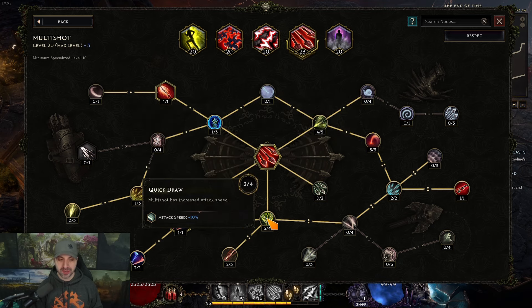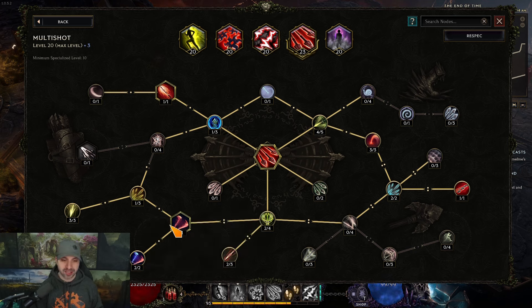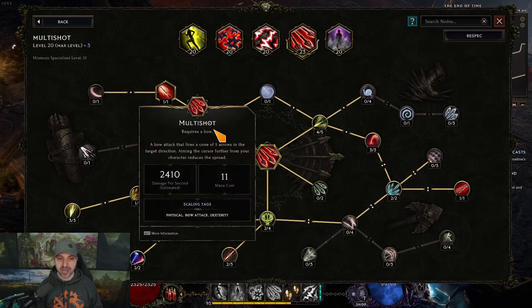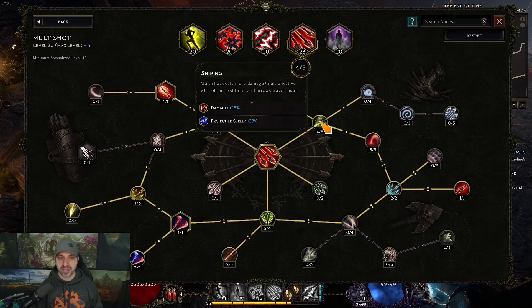Then come down and get Point Blank for the reasons explained. Come down and get Repeater Bow — every four shots you shoot a double attack, which is really nice. You want piercing shot so arrows go through two enemies and hit people behind them. Then come up to the left for Strong Pull — you don't care about the attack speed since you're not shooting manually, so you're just getting the damage.